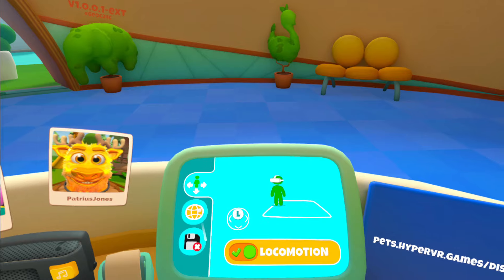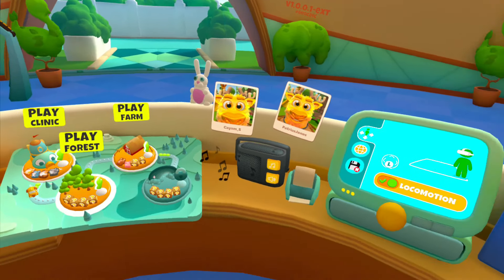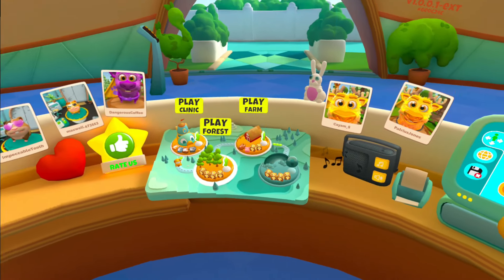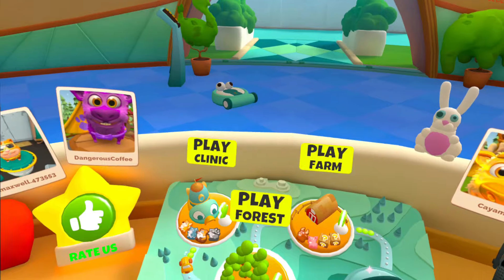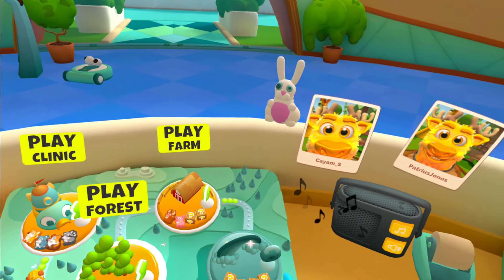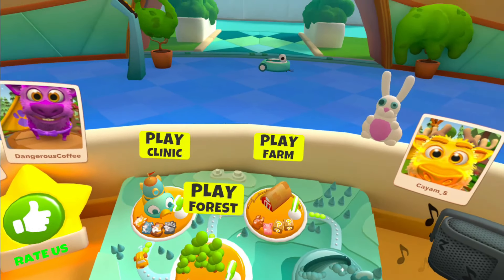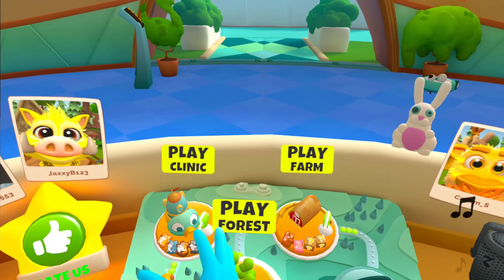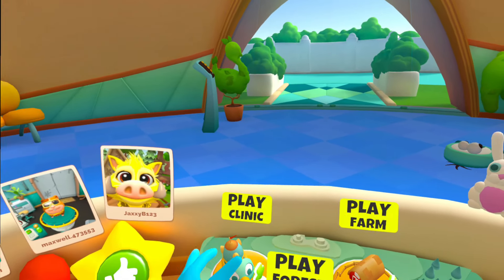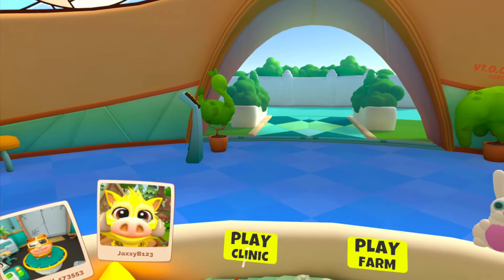Really basic controls — we're not moving around a whole lot, so there's not a lot going on as far as settings go. Very simple and easy. We do have different locations that we can play in and even a mystery new place that we can unlock very soon. The goal is to earn stars by helping your pets and unlock all these new areas.